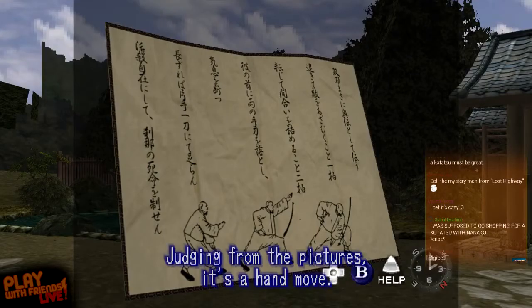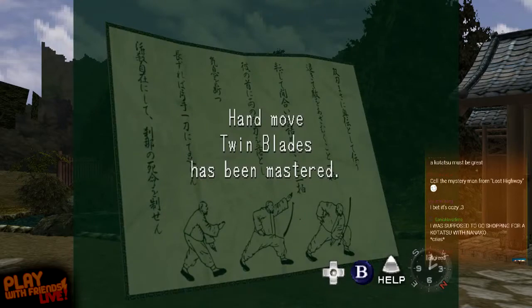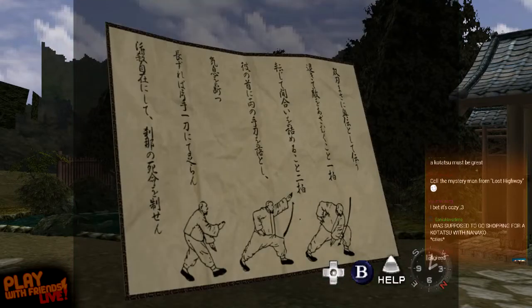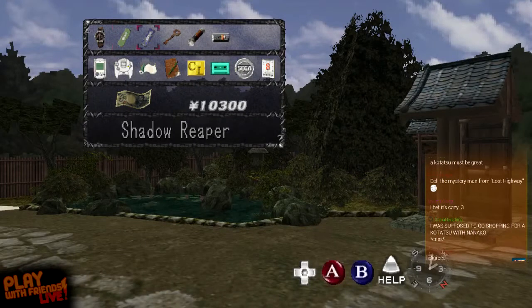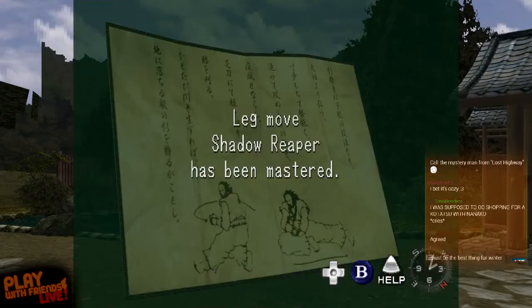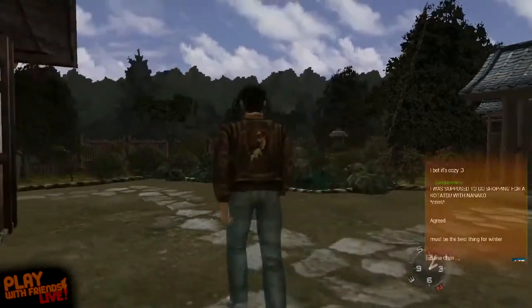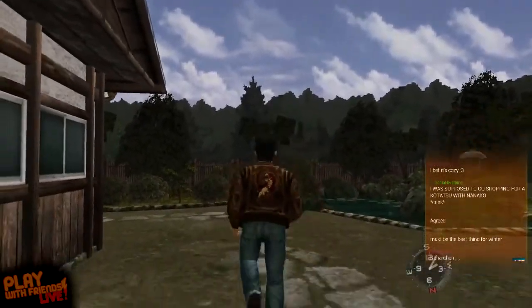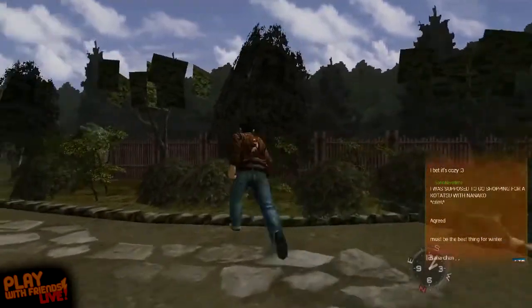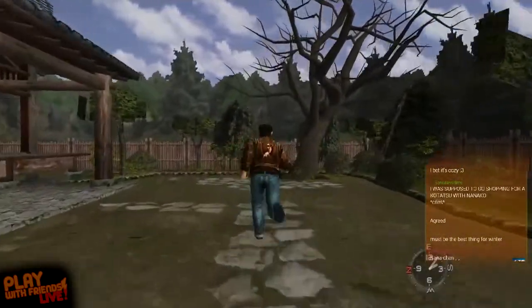Are you ready? I'm ready. Sometimes it does that when you learn to move. It's been mastered. I wish that's how real life was — you'd just read it and instantly master it. He's good at learning from pictures. He's a left brain. He sees a guy doing a sweeping leg move in a drawing and then suddenly he's doing it.